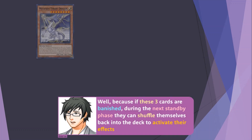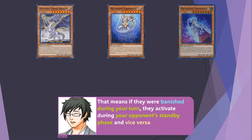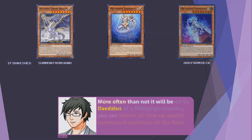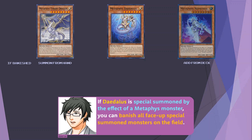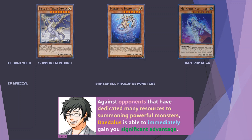Why banish our own cards? Because if these 3 cards are banished, during the next standby phase they can shuffle themselves back into the deck to activate their effects. That means if they were banished during your turn, they activate during your opponent's standby phase, and vice versa. Nephthys can add a Metaphys card except itself from your deck to your hand, and Tyrant Dragon can special summon a Metaphys monster from your hand — more often than not, it will be Daedalus. If Daedalus is special summoned by the effect of a Metaphys monster, you can banish all face-up special summoned monsters on the field.